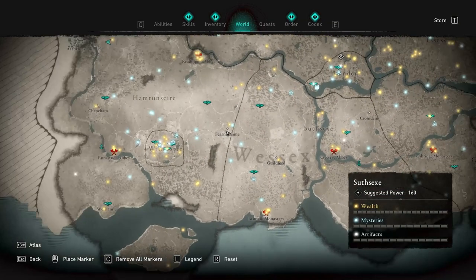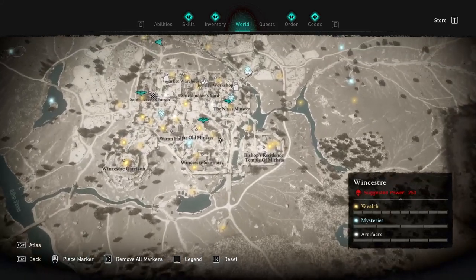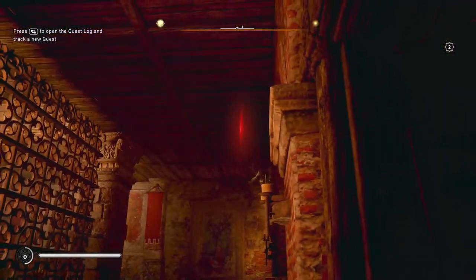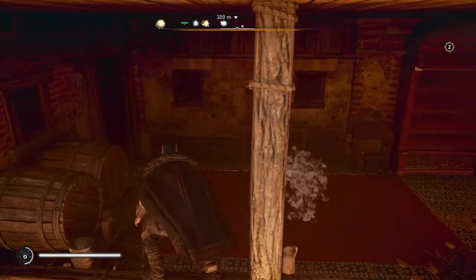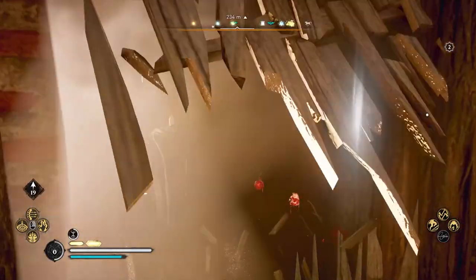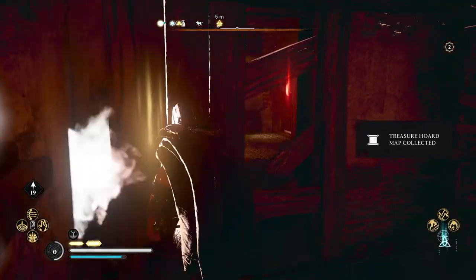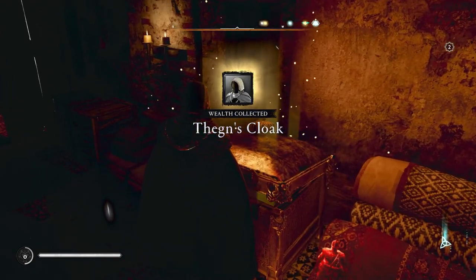The final two gear pieces are located at the bottom left of the map in Winchestershire. The first one is at the bottom right corner of Winchestershire at this yellow marker. The piece is hidden in this house by that marker on the second floor. Enter the first floor either by sneaking in or killing some people, then climb up from inside to get to the second floor — the only way up is through the inside. The door is barred so you'll have to go through this wooden door on your right. Attack it with a bow, arrow, or melee. Move the rock and collect the artifact on the shelf, then use your bow to shoot the barred lock off the door so you can go inside and collect the chest piece.